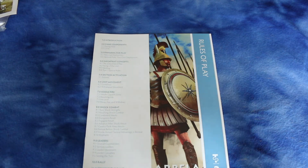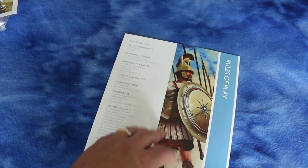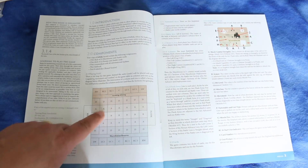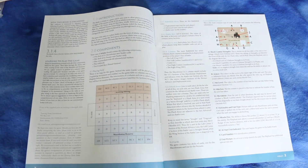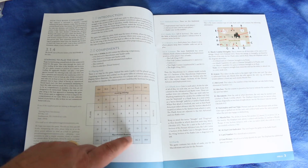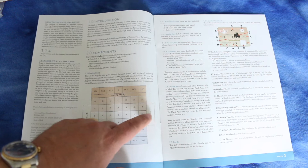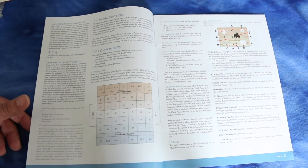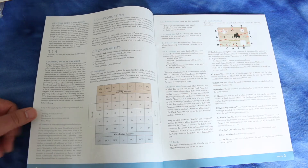Let's take a look at the rules. The rulebook is in full color, and it's 12 pages. It starts with an introduction, then goes over the components, then the playing field. The playing field looks pretty abstract — Persian reserves on top, Macedonian reserves on the bottom, and then you have the flanks. So it's an abstract game; sometimes abstract games are great, sometimes bad, sometimes so-so. I'll try this and let you guys know.